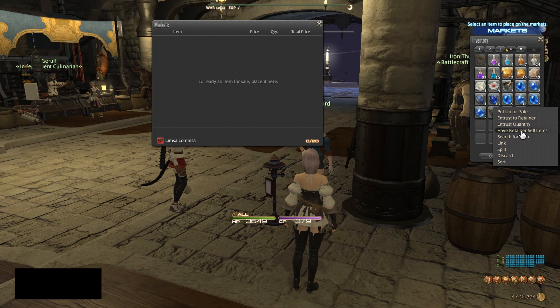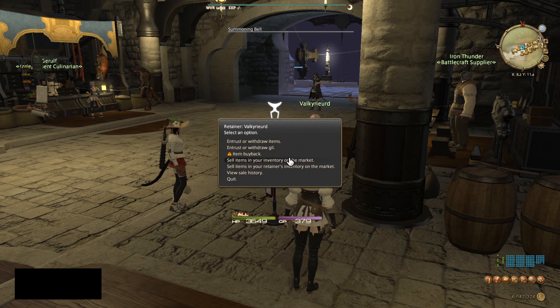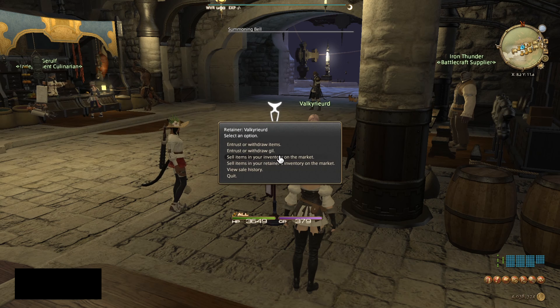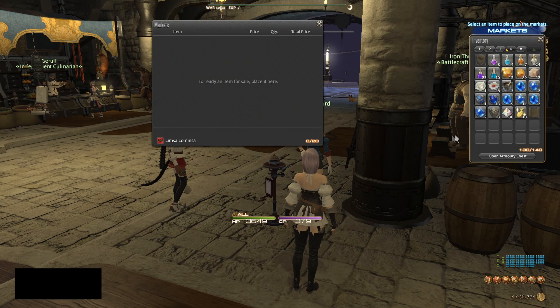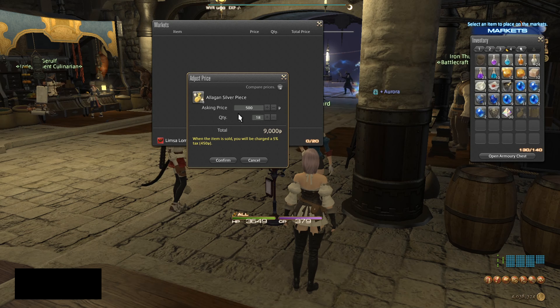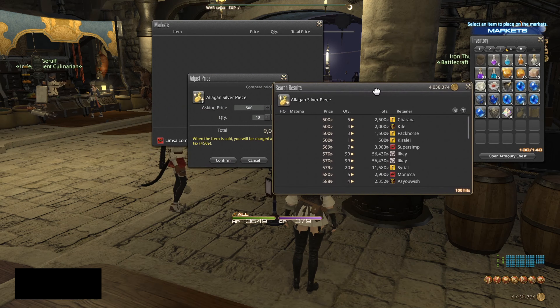When you open up your retainer you have 'put up for sale' as well as 'have retainer sell items.' You do not want to use 'have retainer sell items' because that sells to an NPC. In case you accidentally do that, you can go back and buy back as long as you don't fully exit the retainer screen. The option you want is 'put up for sale.'